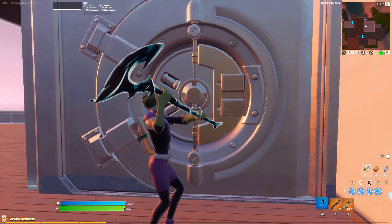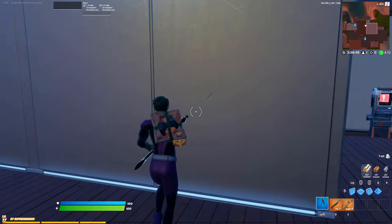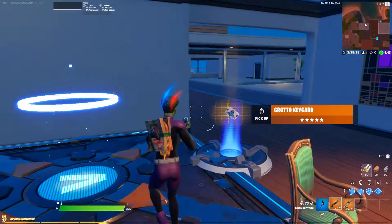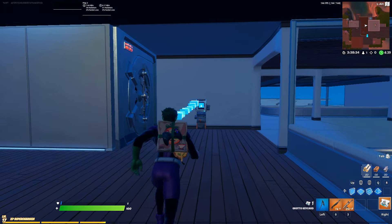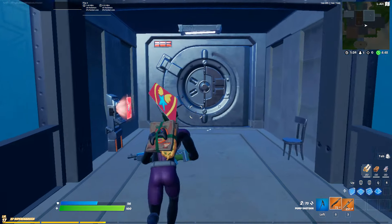Now if we start the game, you can see we can't get into the vault and can't pickaxe our way in from any direction. The only way in is to kill the boss — let's do that, then pick up the keycard and head over to the card reader machine. As soon as we use the card, the vault opens right up. Since Epic added so many keycards, you can make all of the vaults.